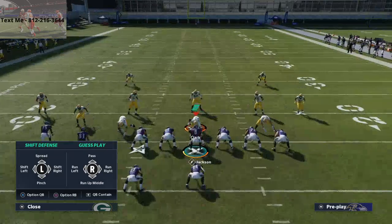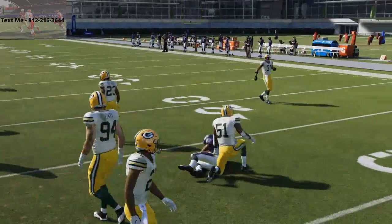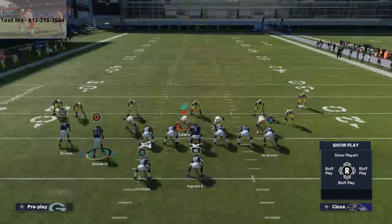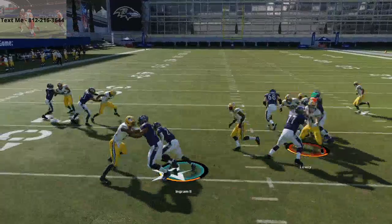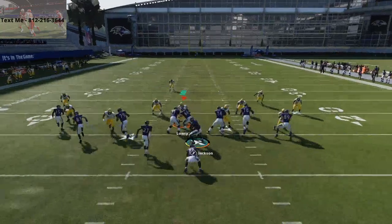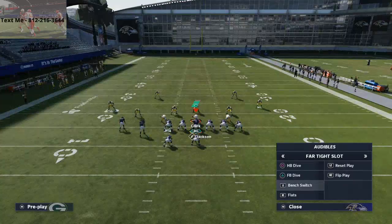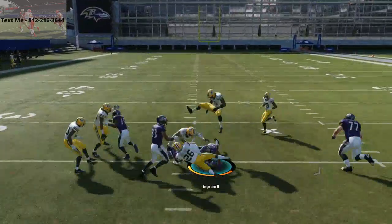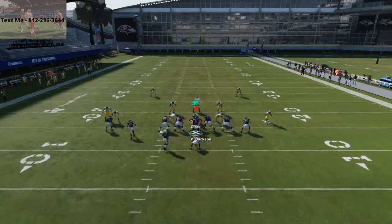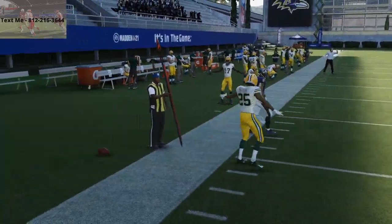Double jukes are just generally really effective. You can get a quick juke to the outside or run it straight. Now I want to show you the fullback dive. What I like to do is take the wide receiver on the left side and motion him to the left. You can easily cut this run to the outside on the left side. This is probably one of the better runs in Madden 21 — the running back leads right through the hole and you get really good blocking with many lanes to run through. If they're pinching down and over-committing to the middle, you can easily bounce it to the outside.